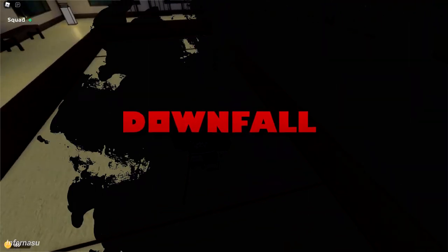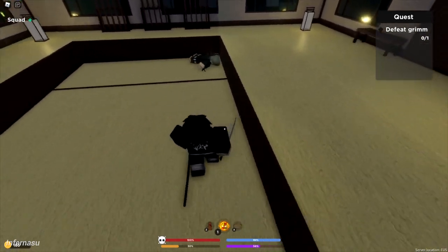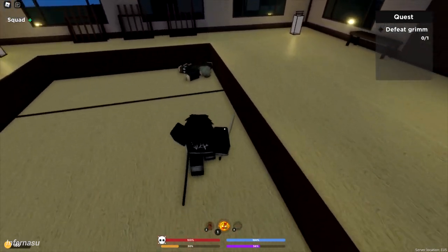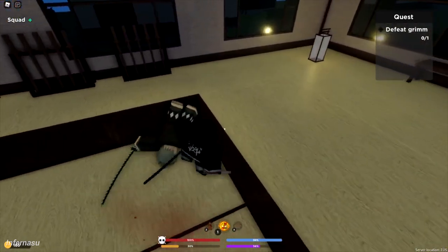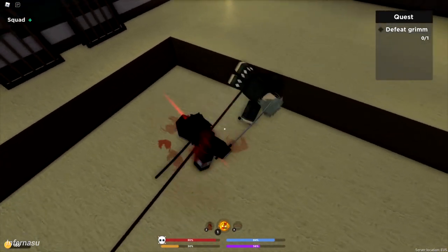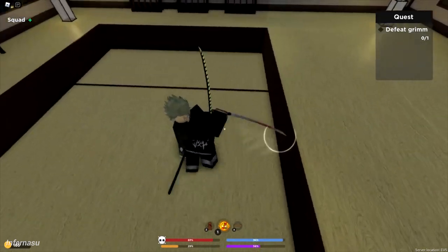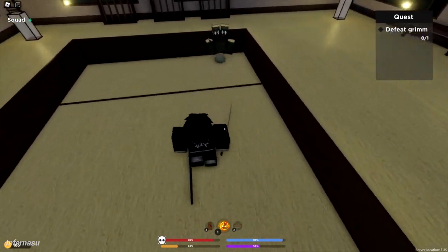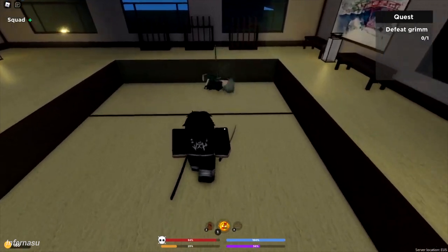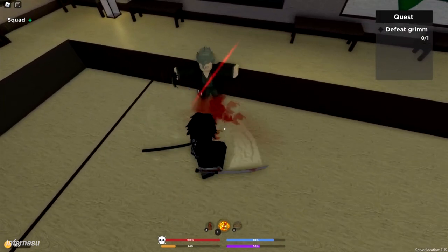Downfall. Downfall is an RPG inspired by the hit anime series Demon Slayer. In this game, you can customize your character with various clothes and hairs inspired from the characters in the series. You can choose either to become a demon or join the Demon Slayer Corps. Train from trainers scattered all over the map, learn breathing techniques, and fight demons. Try to discover different sword styles, demon arts, weapons, and items. Battle upper moons and lower moons as a slayer, and as a demon, you have to battle different slayers like Zenitsu or Urukodaki. Go check it out.